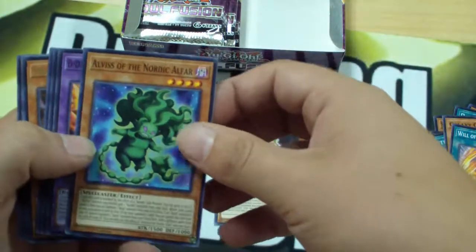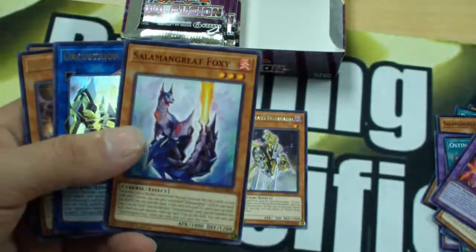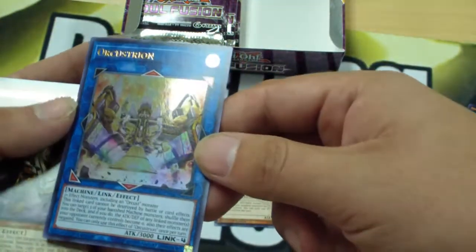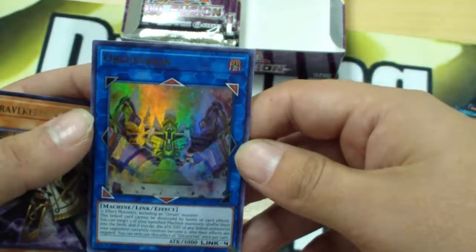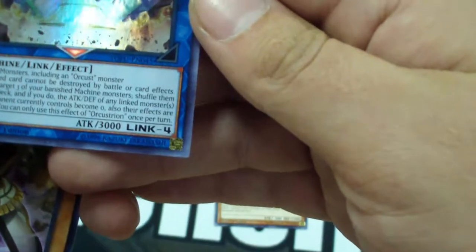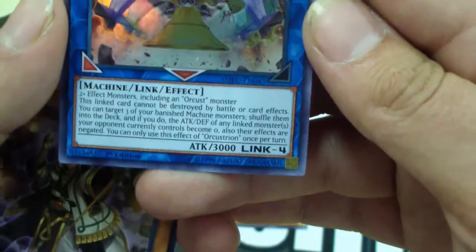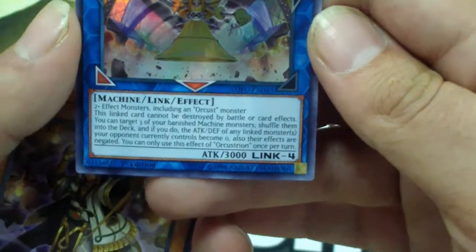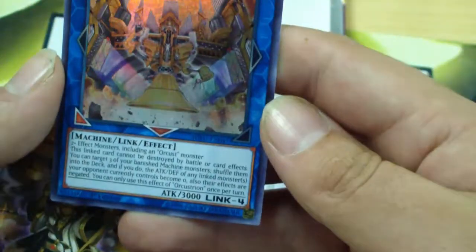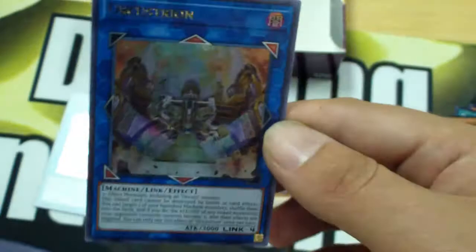Nordic Alphar — yeah, if I liked that archetype. Another High Flame King Genghis. Salamangreat Foxy — I'm gonna end up pulling all of the Salamangreat cards just because I don't want them. And our second pack's first ultra rare: we got Orcust Orphion. New archetype — I've literally never heard of that. Link 4, Machine, requires 2+ Effect Monsters including an Orcust monster. This linked card cannot be destroyed by battle or card effects. You can target three of your banished Machine monsters, shuffle them into your deck, and if you do, the ATK and DEF of any linked monsters your opponent currently controls become zero — also, their effects are negated. That is interesting. That could be a gimmicky card I might play in the spicy deck I promised you guys.